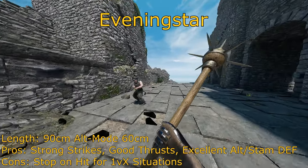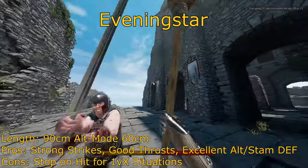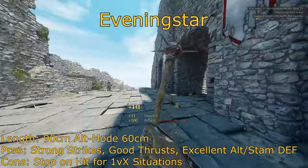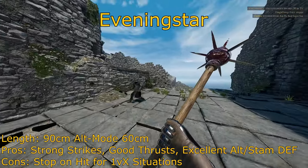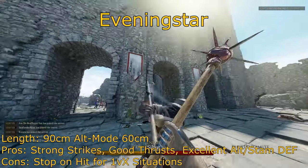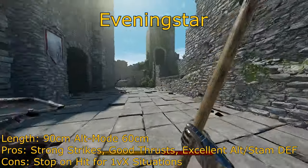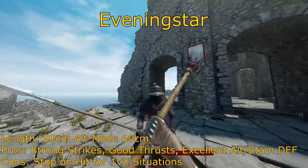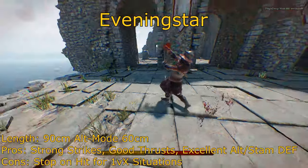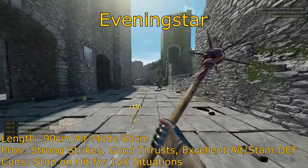Now we've reached the star of this video — the Evening Star, which is hands down one of the best weapons in all of Mordhau. This weapon has been banned from competitions, and let me tell you why. In terms of range, it's pretty solid for a blunt weapon — a giant polearm blunt weapon. It reaches as long as a bastard sword, but you can shave it down with your alt mode to something the size of a mace or an axe. In terms of damage, its swings are incredible. It will instantly kill an opponent with level 1 head armor or less, but will take 2 hits to the head with a swing for anything above that. To the chest, 2 swings is an instant kill no matter what armor, similar to the Maul or the mace.